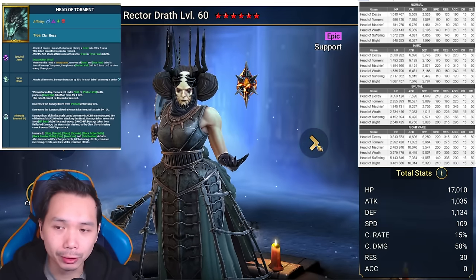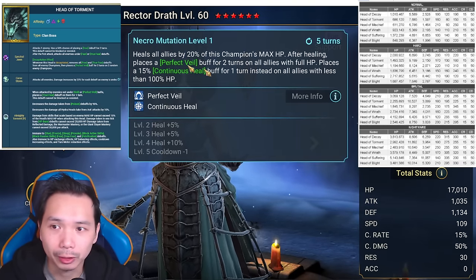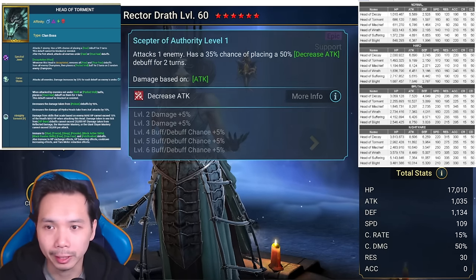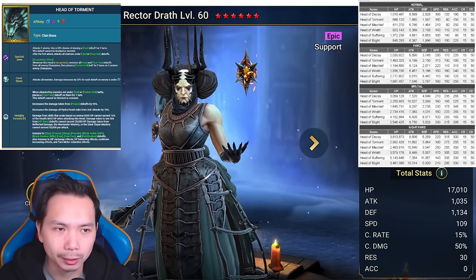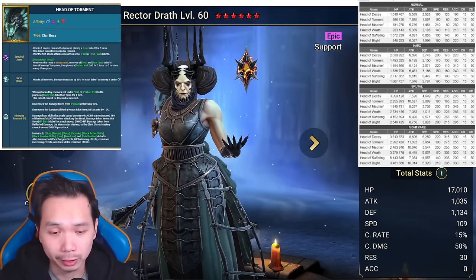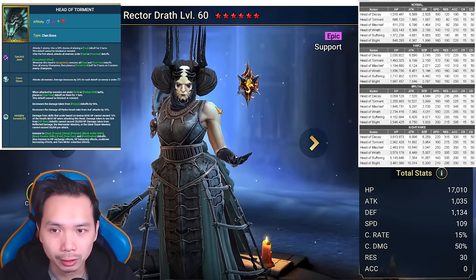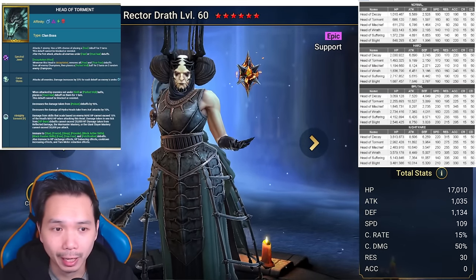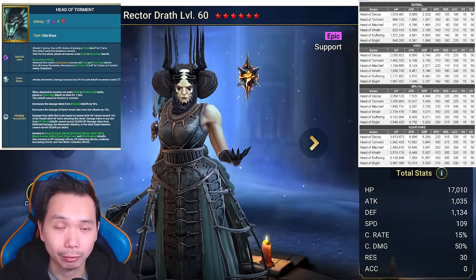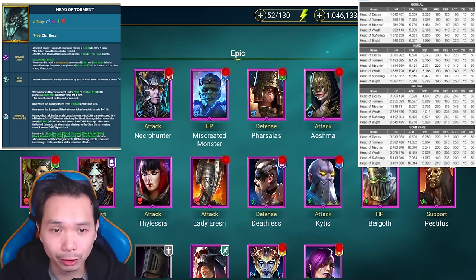The other champion that is probably more accessible for most people that can deal with the Head of Torment is Rector Drath. Rector Drath has Perfect Veil here on a four-turn cooldown, so it's not going to be up all the time. She also brings some healing, attack down, and revive — she brings some utility, not just Perfect Veil. What she doesn't bring is damage, but as an option to deal with the Head of Torment she definitely works, though not as well as Shimeo.